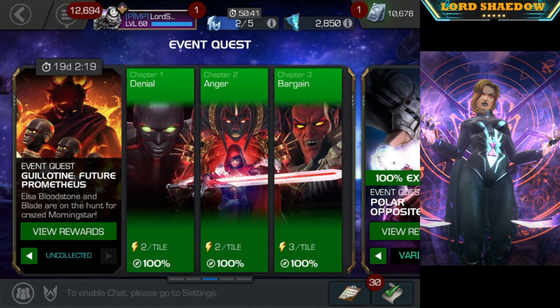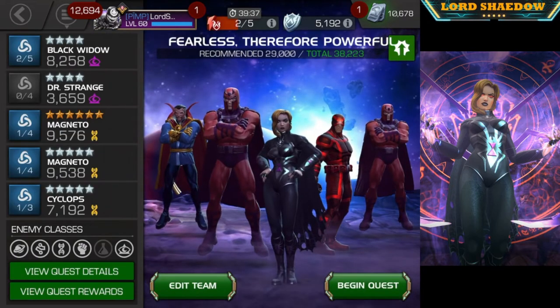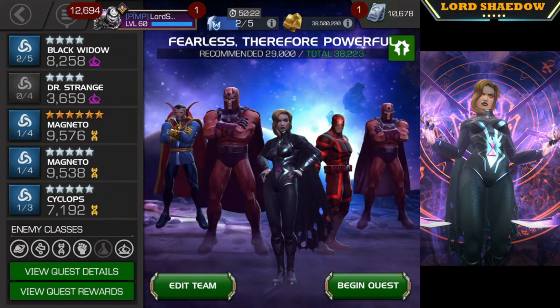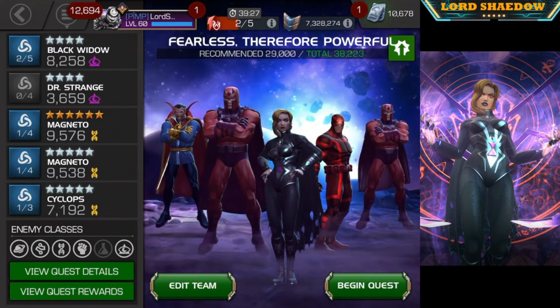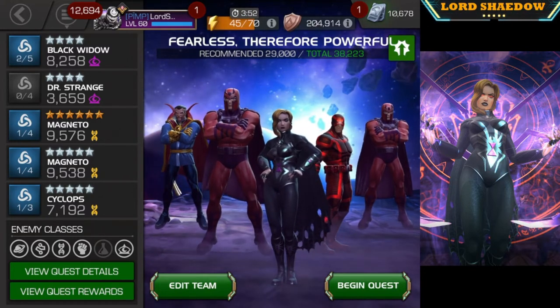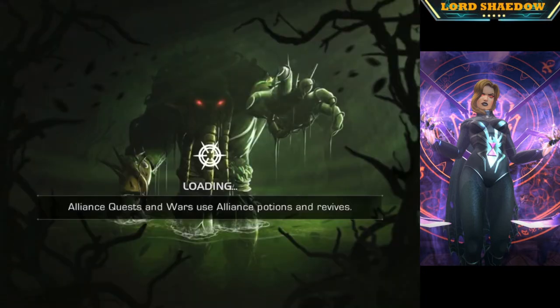We're going to take a break from Realm of Legends because Winter Soldier is not a good showcase of her abilities. We're going to go into uncollected mode of this month's event quest, Chapter 1 Final Quest. You can see the team I've chosen: Doctor Strange adds that chance to stun after the Special 2, and Magneto and Cyclops just add attack — I think 6% each, so 18% total. Let's dive in.